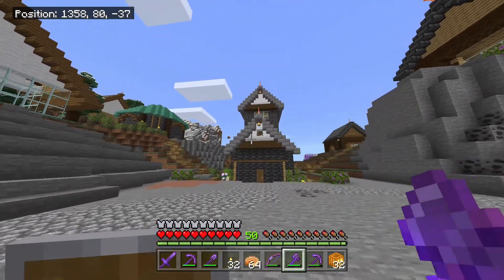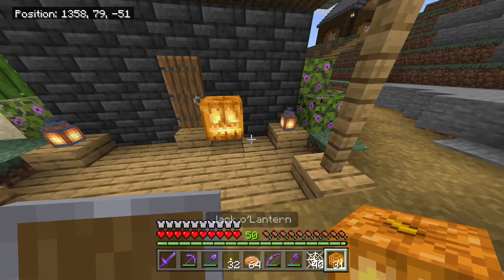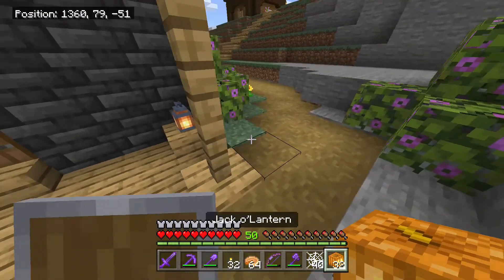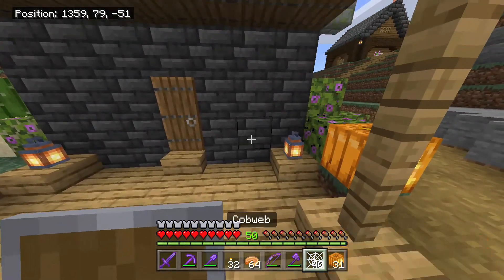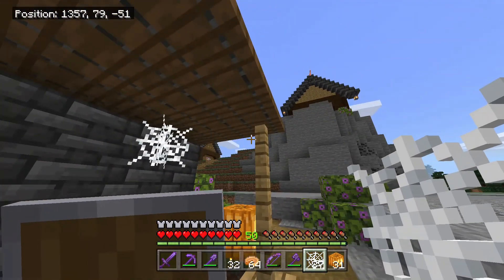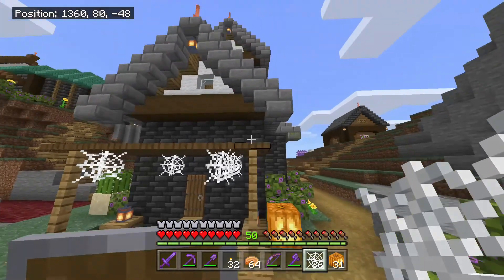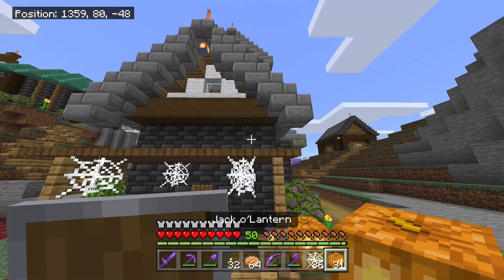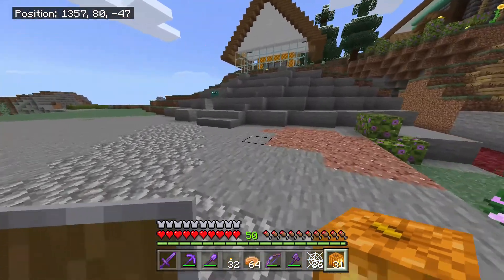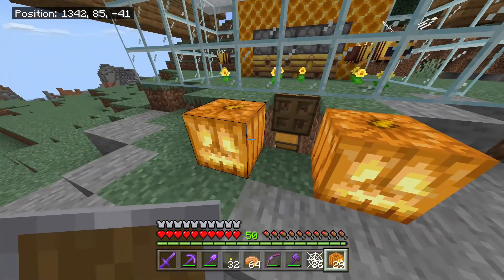I'll let you guys know about a little surprise later on. So now that we have some jack-o-lanterns and some pumpkins, we can spread them around and just kind of help get the Halloween spirit going for us, and just kind of decorate our whole area up here. I'm not going to worry about the mining base down below, but around the villager bases and all the different farms we have up here. Just so everywhere we go, we feel the spirit of the season and the holiday. And I think it's going to be a lot of fun.